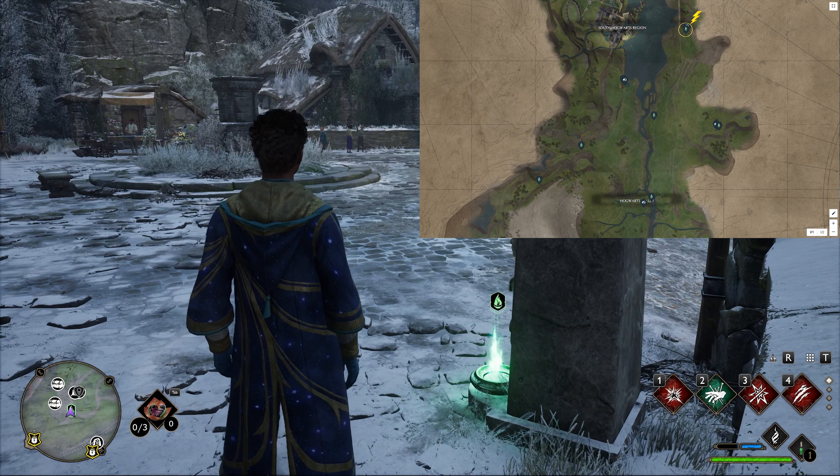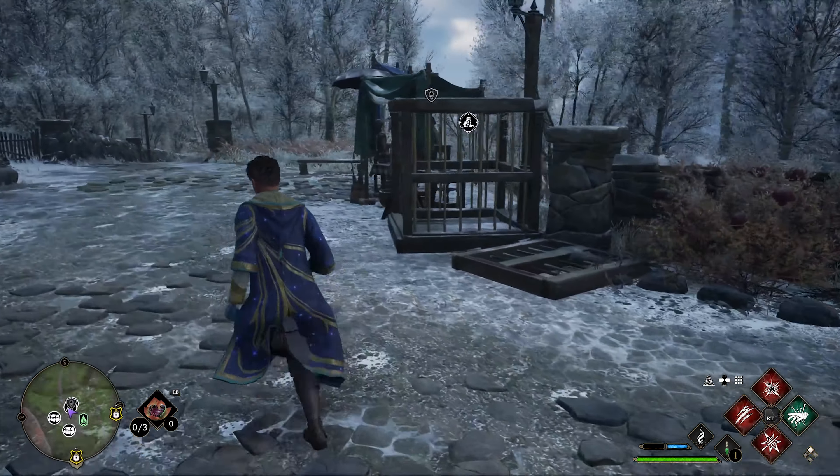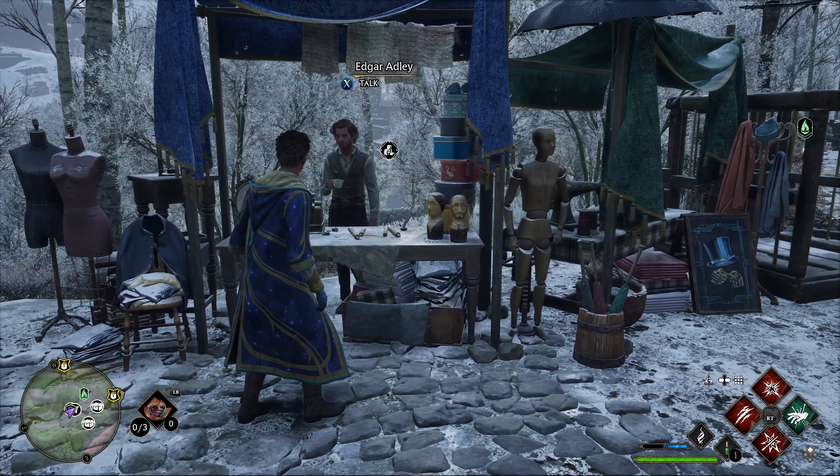For the first side quest we're at Aranshire — there are five side quests in total. Go to this guy at the store here, talk to him, do his task and I'll take you to the next one.